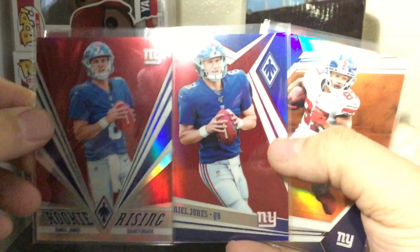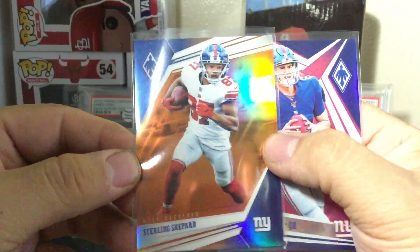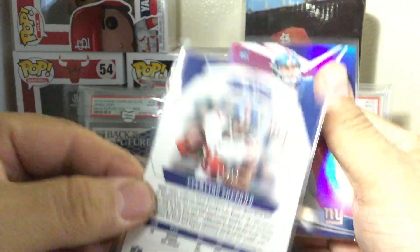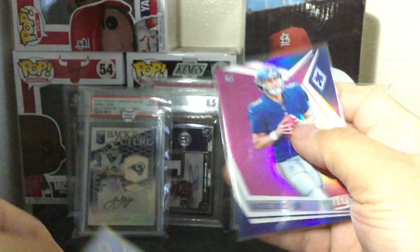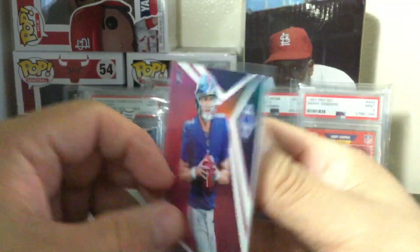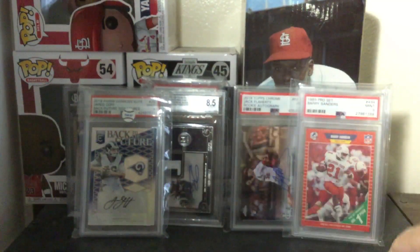One of those is for sale. This is the bronze — Sterling Shepard numbered out of 99, there you go. Bronze, silver, bronze. And the last Daniel Jones is the purple, numbered out of 199. So I pulled four Daniel Jones total.